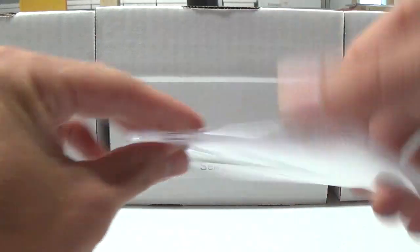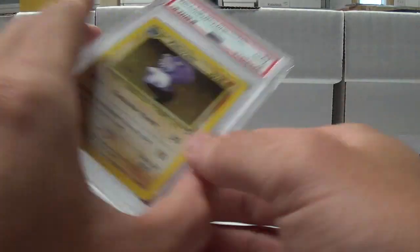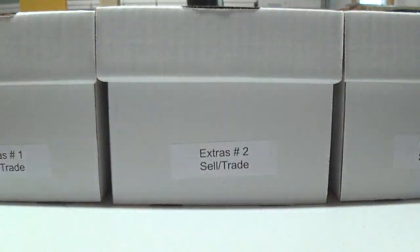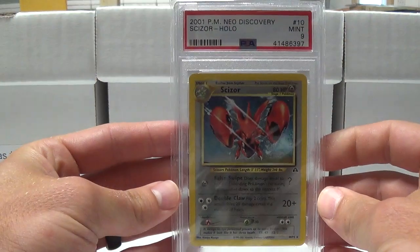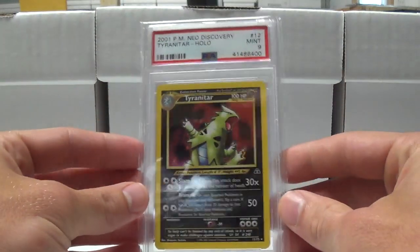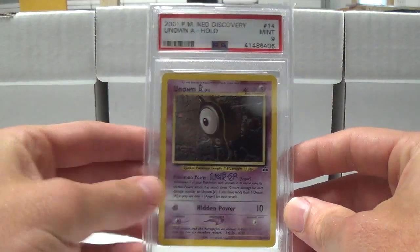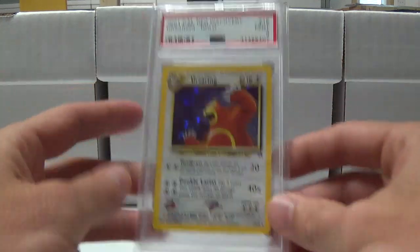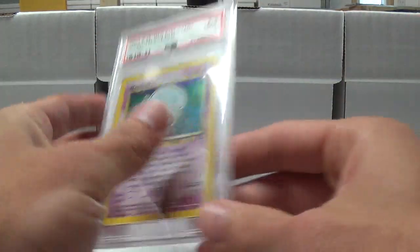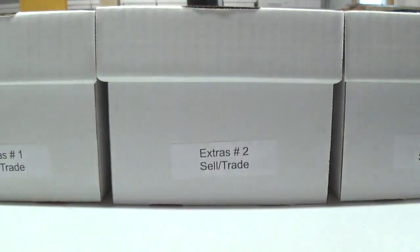Magnemite got a 10. Politoed nine. Politoed nine. Scizor nine. Smeargle nine. Tyranitar nine. Umbreon nine. Unown nine. Same for Ursaring. And Wobbuffet — all pulled the nines.